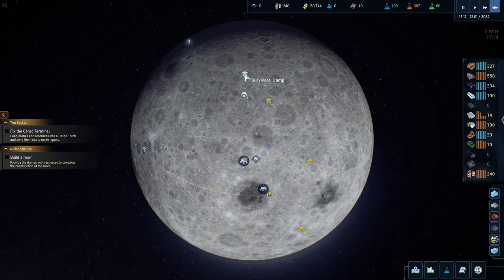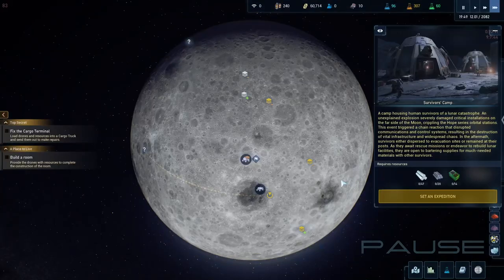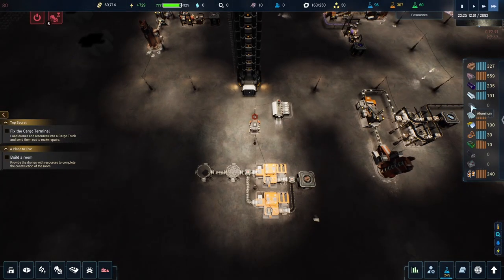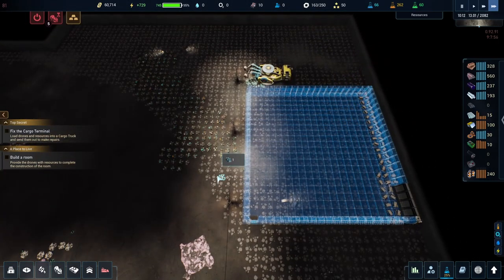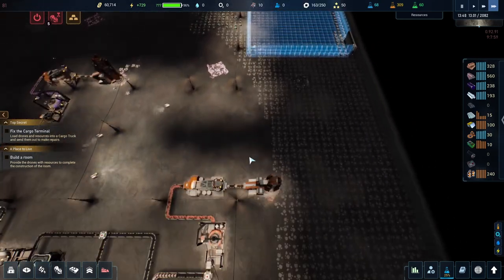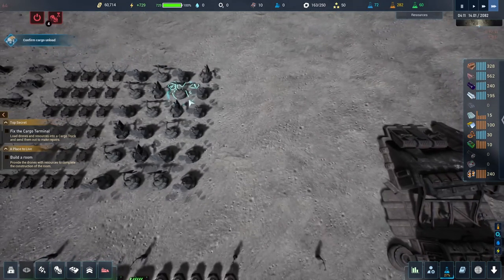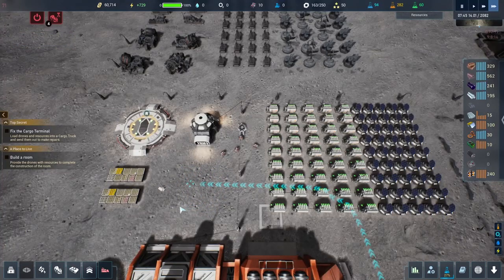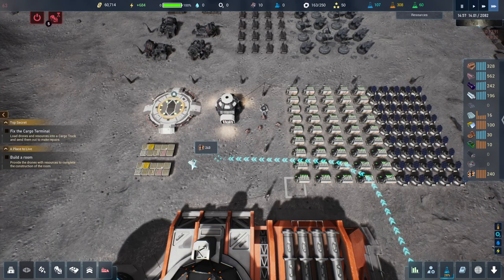I'm going to send them over to the survivor camp - I'm going to send them some goodies. I have no aluminum tubes but I think that expedition coming back has aluminum tubes. I could just send them what they need. That's slowly coming along. Package delivered - let's go deal with this. This will bring us some materials.